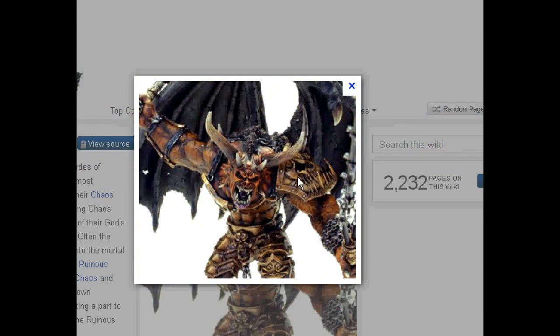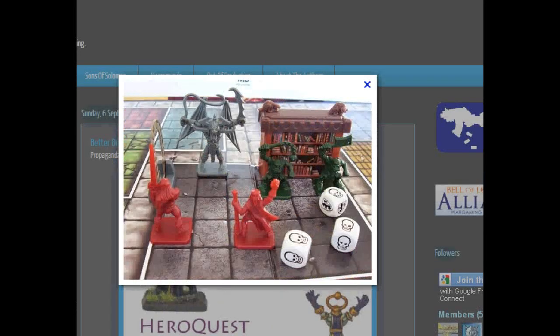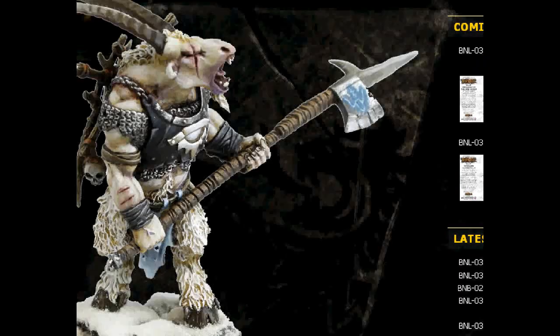And then you have this Forge World guy — he's amazing, like eight to nine inches tall. That model's just through the roof. Probably costs about $120 to $150. All the Greater Demons have different incarnations that were increasingly pathetic.